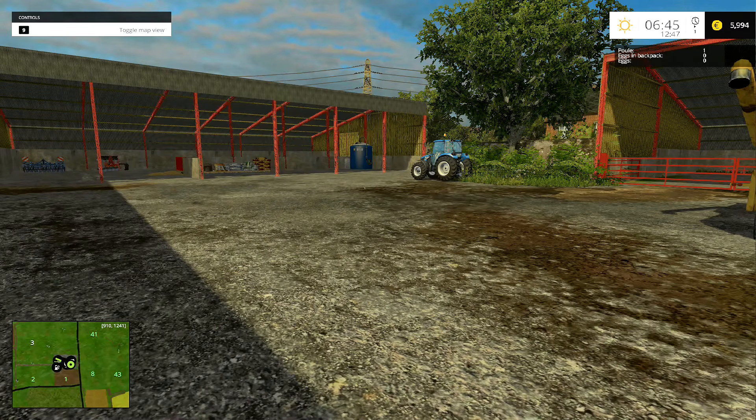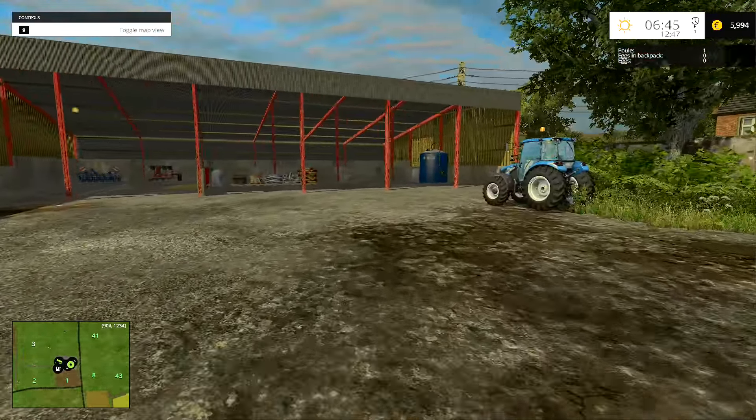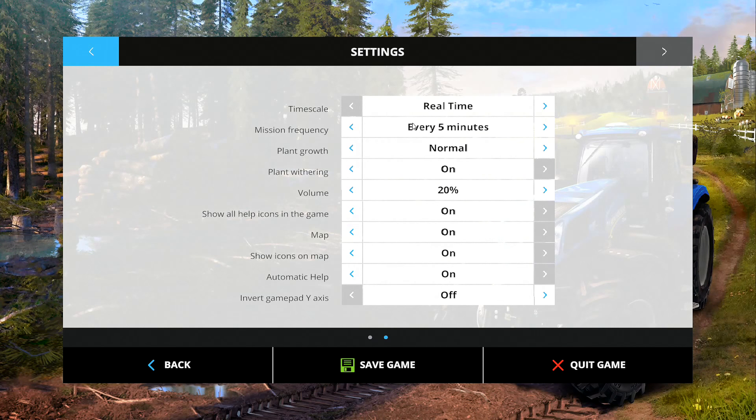I'm going to ask a question every single episode. Today's question: at the moment plant withering is on normal — do you want me to turn plant withering off? I'm suggesting we turn it off so we don't lose all those crops that we've got in the fields, because we don't have the machinery to get them all in. I do have a mod that we can use to rent machinery, but it still has an awful lot of stuff to harvest.